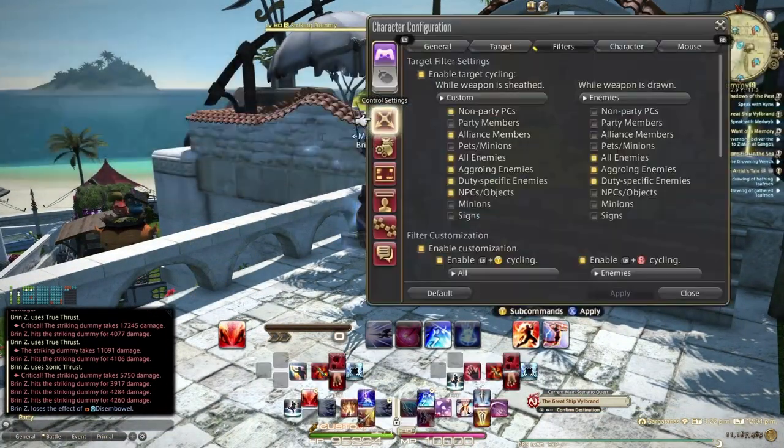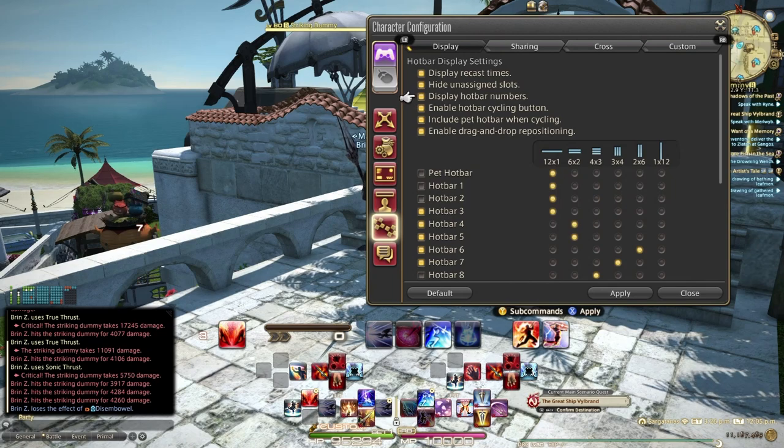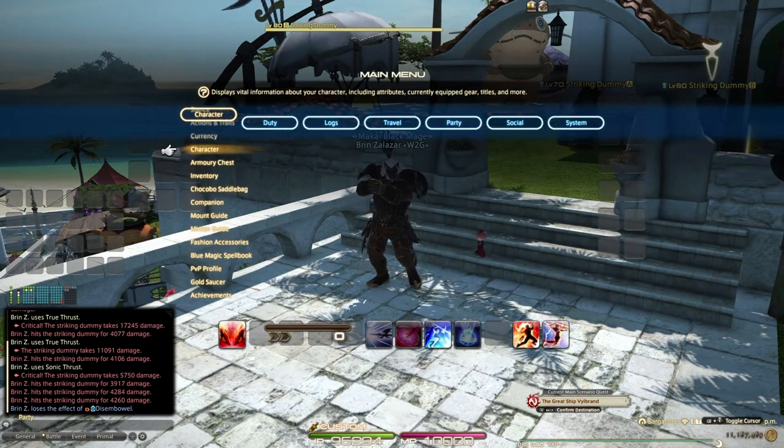Let's dive into Character Configuration and hotbar setup — how you configure what you see on screen. I have turned off Display Hotbar Numbers; if you have that on you'll see numbers randomly floating on screen. I've also turned on Hide Unassigned Slots — if I turn that off you'll see lots of little gray floating bars, which actually leads into my first real pro tip.